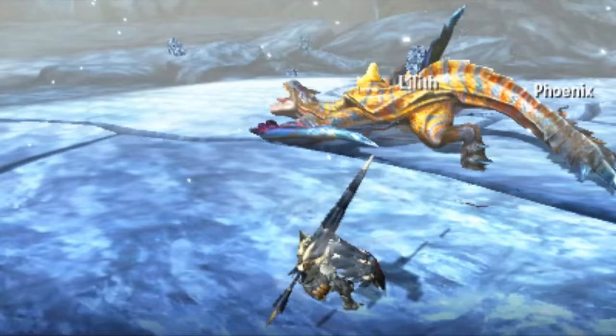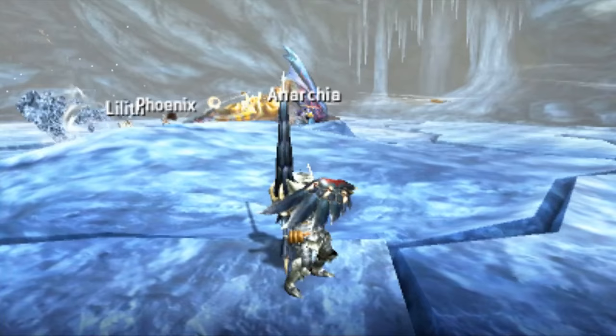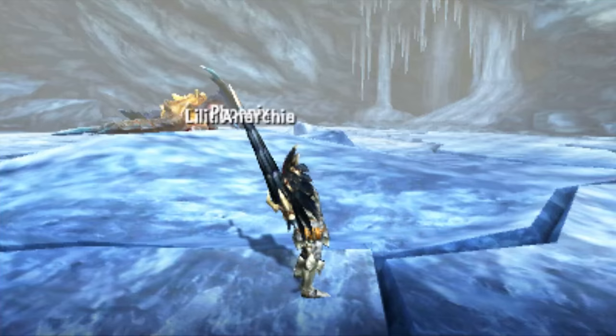The way I do it: I run Absolute Evasion, Corkscrew Jab, and Enraged Guard. At the end of the day, no matter what's happening, I'm going to run Enraged Guard because it gives the Lance a huge boost of attack. Absolute Evasion gets me out of harm's way when I really need it.